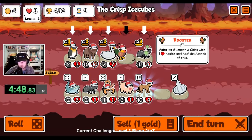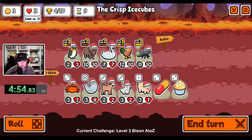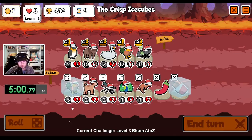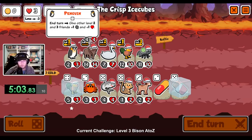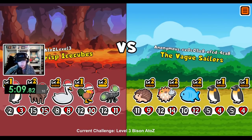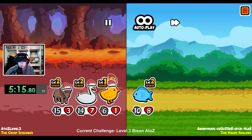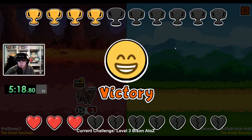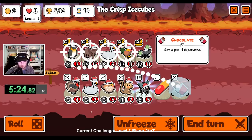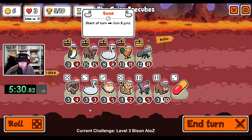Level up the bison, and then we'd like to level up the rooster, and then we'll level up the penguin. Hopefully we win this round — if we win this round we're pretty solid, because the level 2 rooster is super strong and a level 2 penguin's gonna be great. Okay so level up the rooster, level up the penguin, and then the swan can go now, I believe.